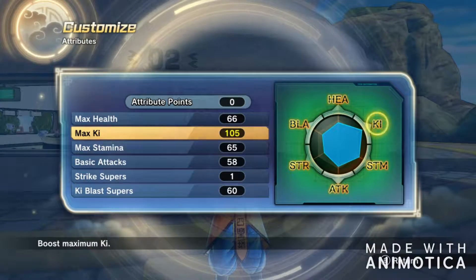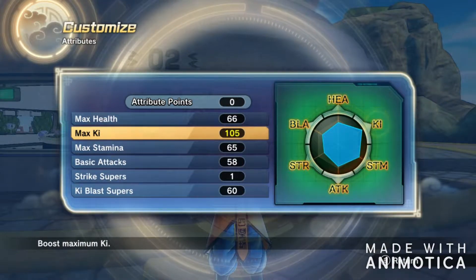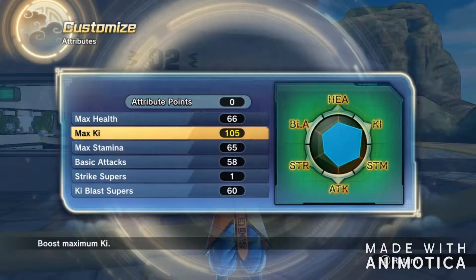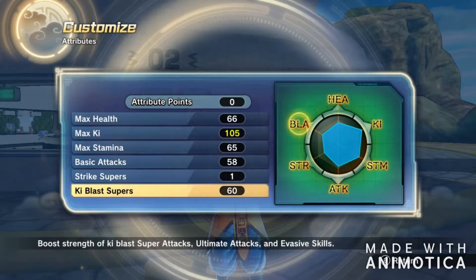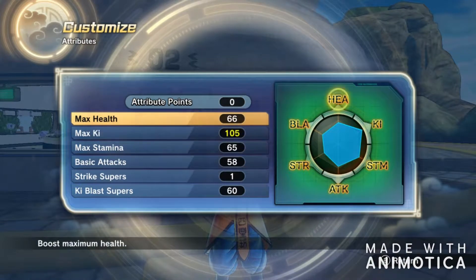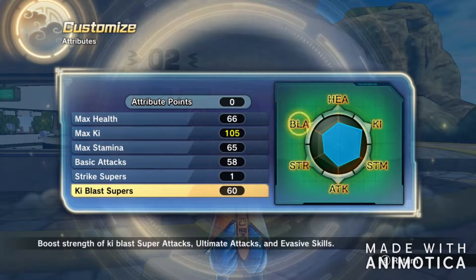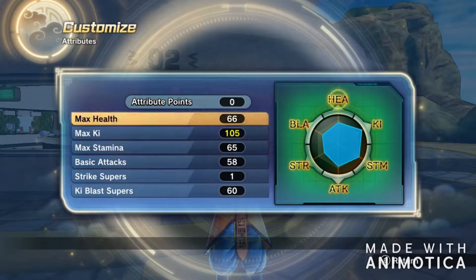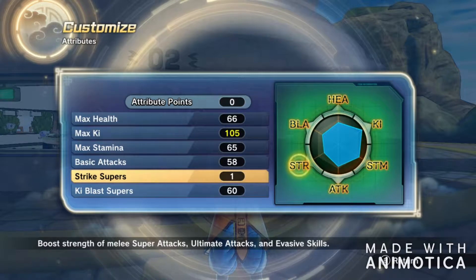Later on, I found out about the Dragon Ball Super series and the fact that Super Saiyan Blue would be in the game as well. So I just started building and playing around a bit until I hit level 90, and unlocked it after the update. And it turned out my build was perfect — in my opinion at least — for the Super Saiyan Blue form in this game. The form lasted very long for me, so I decided to put everything into Ki Strike Supers.